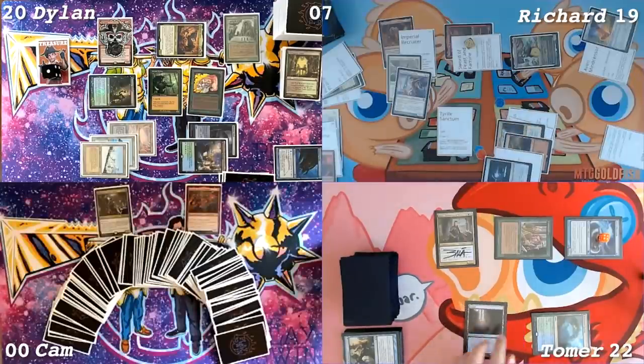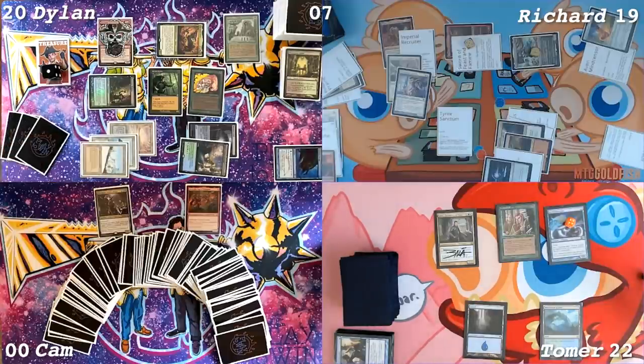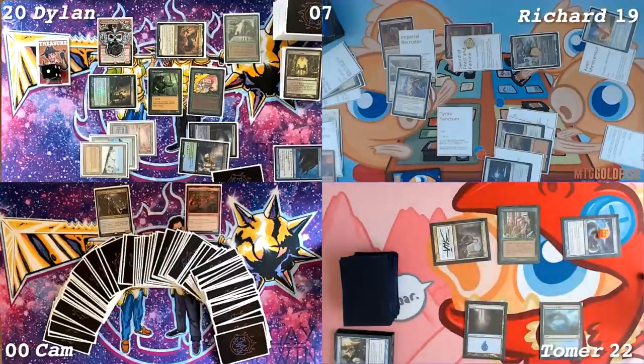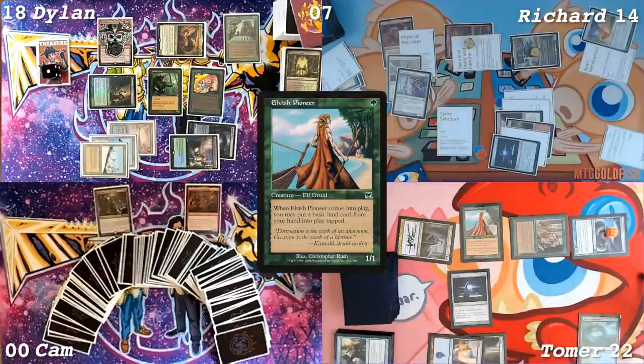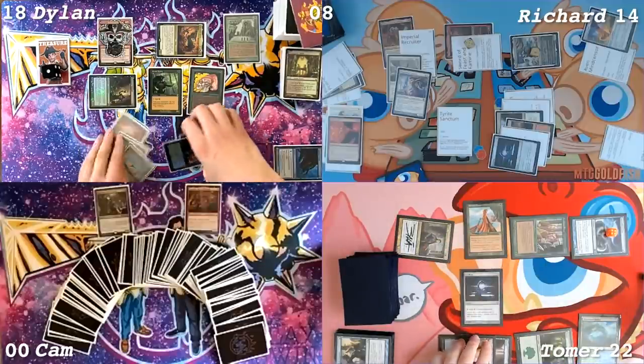I'll just untap. Let's see what you got, Tomer. Draw a card. I will not block if you attack me — also let me attack you so we can draw some cards with Edric. If you attack me, it doesn't draw cards. I have a 7/7 and I'll attack. I'm at 20. I'm going to swing Edric at you, Dylan, and I'm going to swing Jace's Phantasm at Richard. I don't block. 14. 18. I'll draw two cards. Play an Island. Sol Ring. Pay two mana. Elvish Pioneer. Base playing card from your hand. Haunted Vale with tap. It's going to be a Force. Pass the turn.